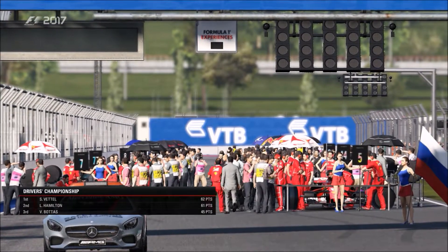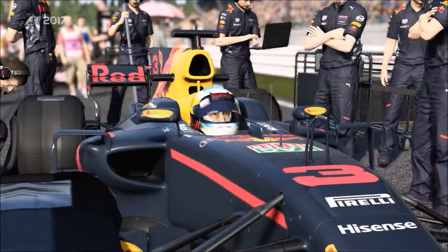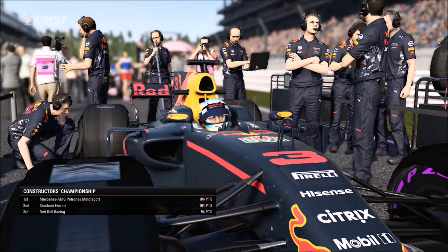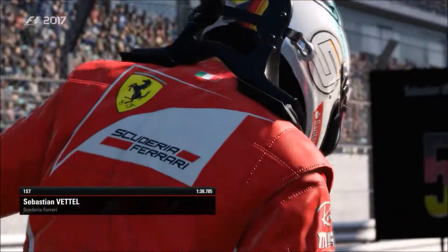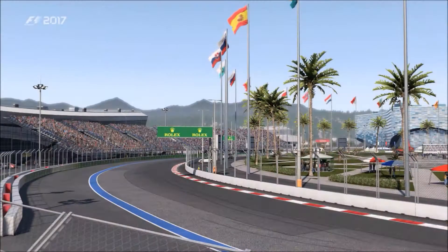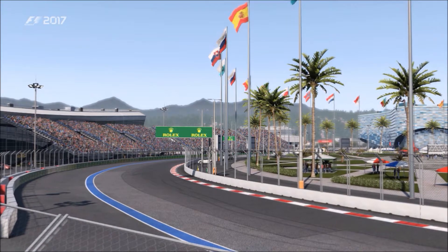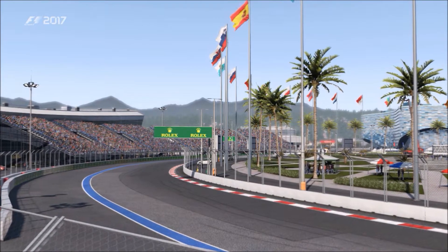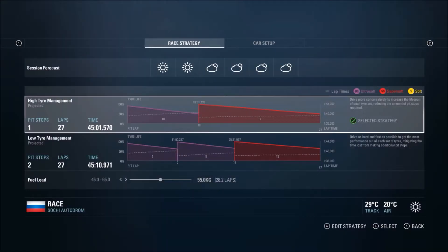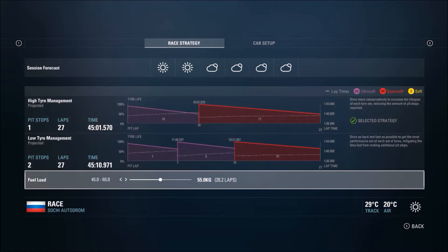Here we are for the race. You can see the championship standings: Vettel is leading with Hamilton in second and Bottas in third. Sebastian Vettel is on pole position for this race, so he'll be looking to get his second race win of the season. We are starting in P9 because somebody in front of me has a grid penalty. The weather forecast shows it's going to be dry for the entire duration of the race.